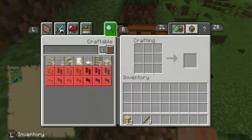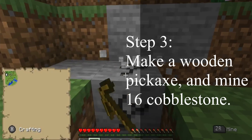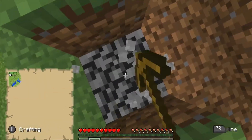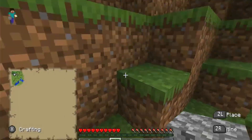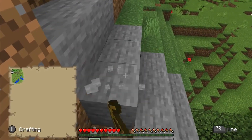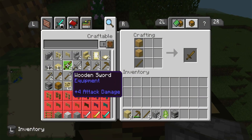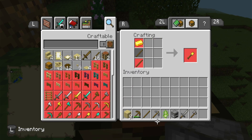Then he's going to make one pickaxe and mine down 16 cobblestone. After that, you can make a pickaxe, a sword, an axe, and a furnace.